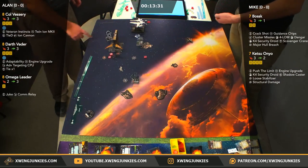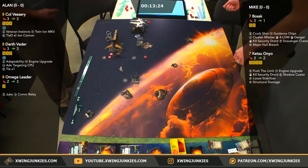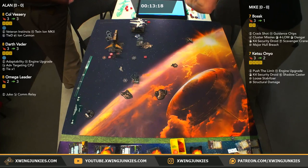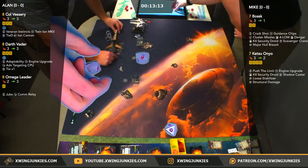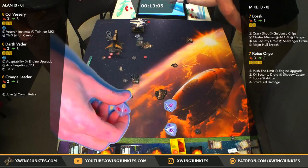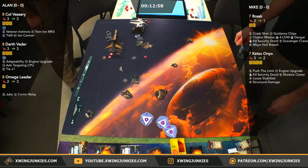Bossk has a shot now — Bossk is going to cluster missile. Clusters are range 1-2, so we are going to see the cluster missiles on Omega Leader. He also has Dengar and Forlorn. If this Omega Leader survives, I will be impressed. Here's the first roll — we've got a single crit. He's going to Dengar the dice — double crit, guidance chips — the third one for three crits. This is probably a dead Omega Leader.